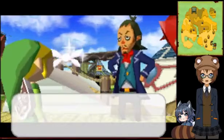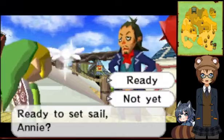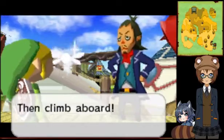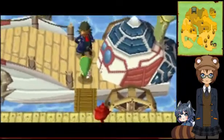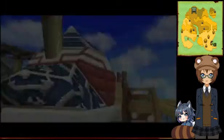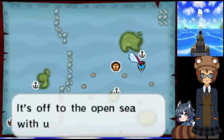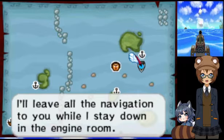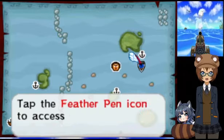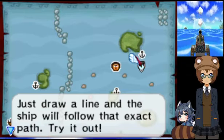Isle of Ember awaits. Ready to set sail? Then climb aboard — the open sea calls. Off to the open sea with us then. I'll leave all the navigation to you while I stay down in the engine room. Tap on the feather pin icon to access your navigation chart. Just draw a line and the ship will follow that exact path. Try it out.